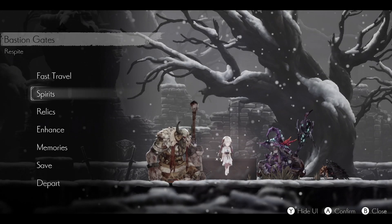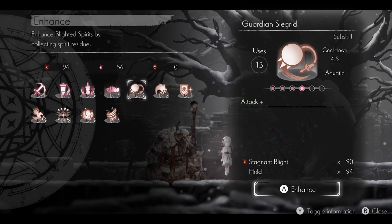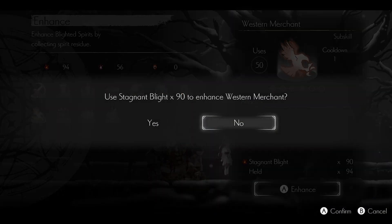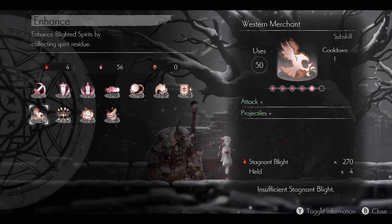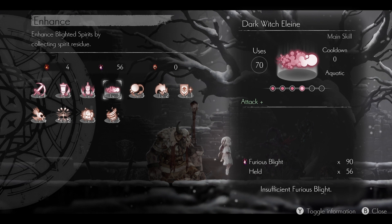I do want to rest at this new respite — the bastion gates. Can I enhance anybody? I have 94 stagnant blight. Let's enhance the western merchant again — western merchant gets to level four. I wonder what the max level is. There are little dots under the picture, so the max level appears to be six. We do have enough furious blight, but all of these are level three and we need 90 furious blight to upgrade them again. So we still need more furious blight, and we've never collected ancient souls.